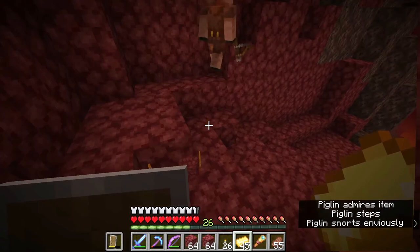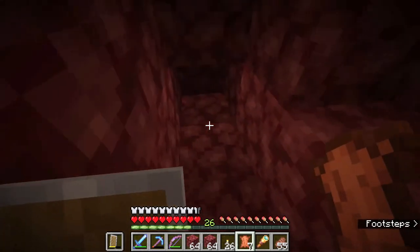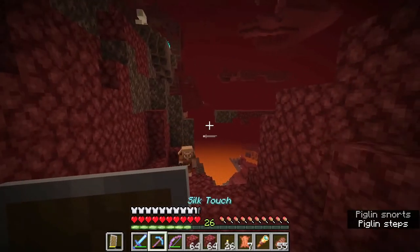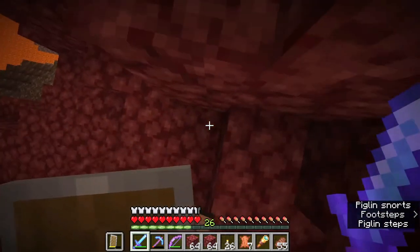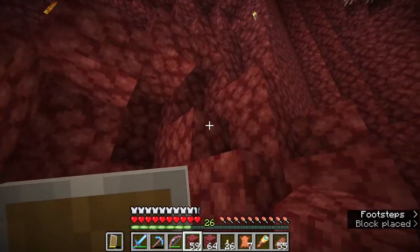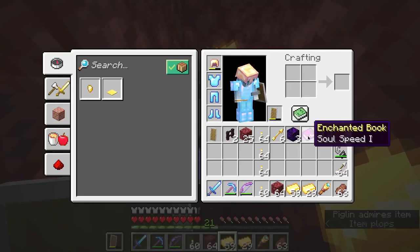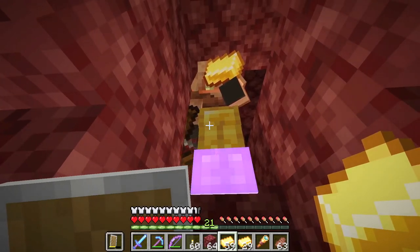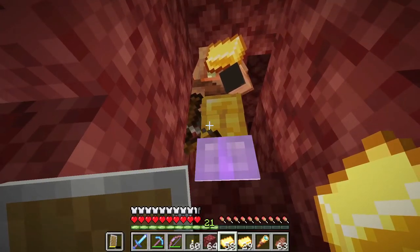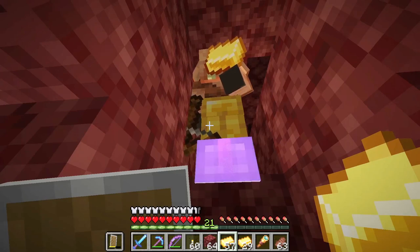That's my last piece of gold and I still only have one fire resistance potion — this piglin is very stingy. I'm going to go get some more gold and find another piglin to trade with, hopefully one that is more generous. I found another piglin — he stole the boots I traded but did give me a Soul Speed I book. I have a feeling I'm going to have to trade all of my gold to get more fire resistance potions, so let's speed this up.